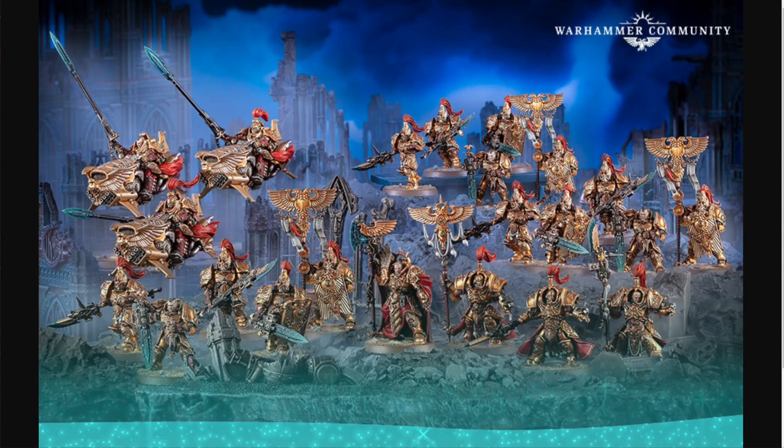Each kit also has the option to build a Shield Captain, or all five models can be armed with either spears or shield and sword. We also have the Allarus Terminators, which have a couple of build options — one could be built as a Vexilla or a Shield Captain, or they can all just be regular. There are lots and lots of options.